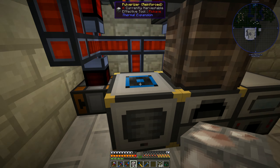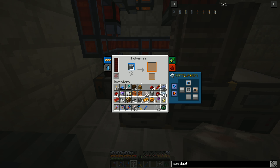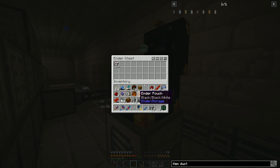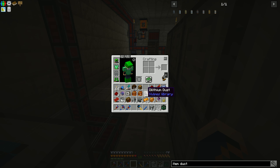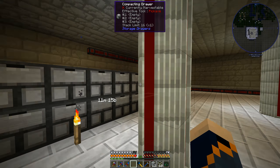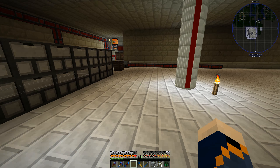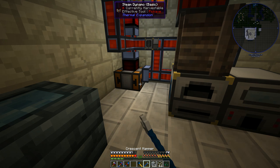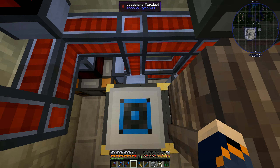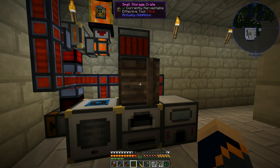Why is this out of power? It has power. Maybe it's because of the way I moved it. Let's put you there. When you move machines with the wand they don't seem to reconnect to power and stuff - that's good to know. So we'll take you out, move you over there, and see if you get power. There you go - so apparently that's the issue with moving them with the wand.